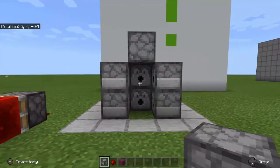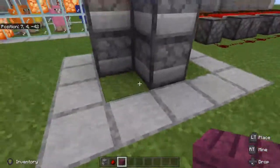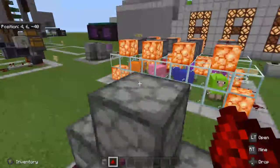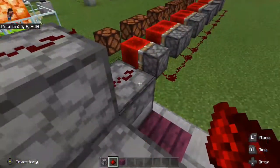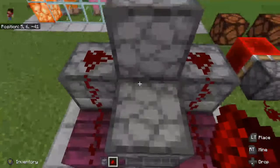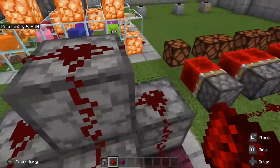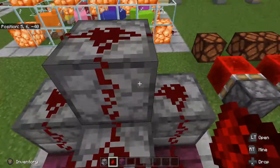When all your dispensers are in, this is what you should have. You will also need two temporary blocks in the back — one here and one here. Next we lay out our redstone, which is actually the easiest part. Crouching, place a piece here, there, there, there, there, and finally here — for a total of six pieces of redstone.